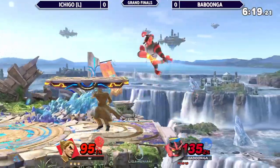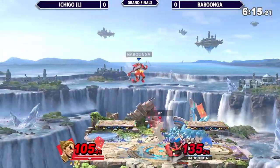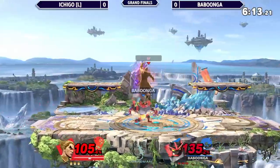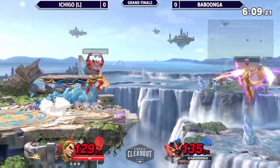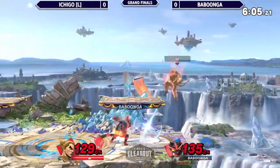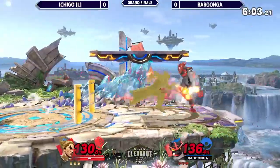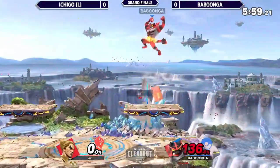Good stall here from Ichigo. Raystribe online — up B again. Is that going to kill? Oh, it's close. Babungo's really been loving these up B's out of shield — high risk, high reward for him. And after the clank with the first side B, he just lets it rip again. Babungo up a stock.